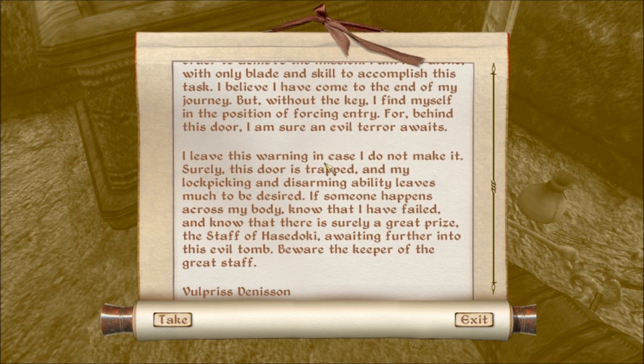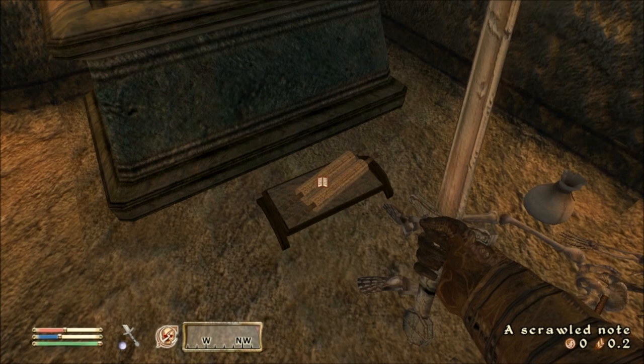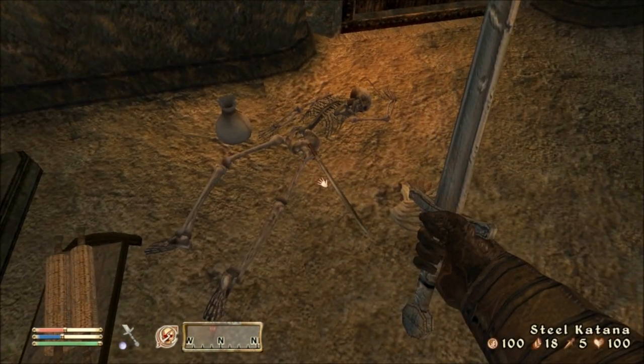'I leave this warning in case I do not make it. Surely this door is trapped.' Oh no. Great, traps as well. 'And my lockpicking and disarming ability leaves much to be desired.' You mean like me? 'If someone happens across my body, know that I have failed. And know that there is surely a great prize - the staff of—' Oh my God. That is actually quite good from what I remember. The staff of Hasidoki. That's like one of Morrowind's many unique artifacts, and it's quite powerful, and if it's not powerful it's almost certainly worth lots of money. Oh, this is so tempting. I want to get in here now. 'Waiting further into this evil tomb. Beware the keeper of the great staff. Vulpris Denison. Carmela, I shall see you on the peaceful plains.' You have a steel katana. That's cool.